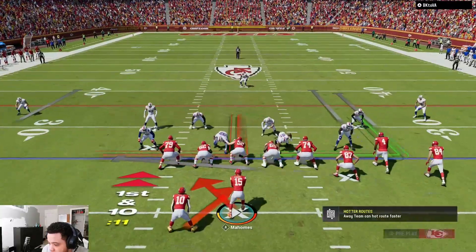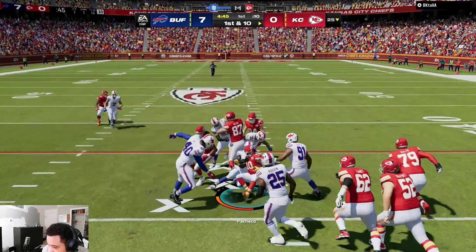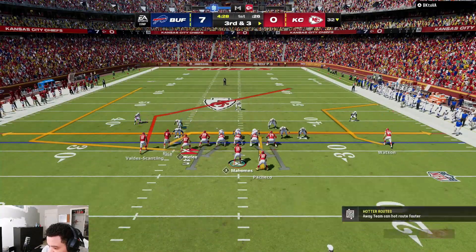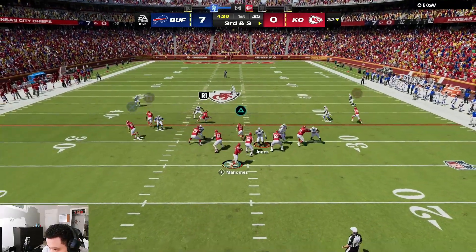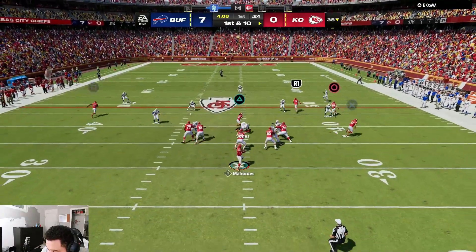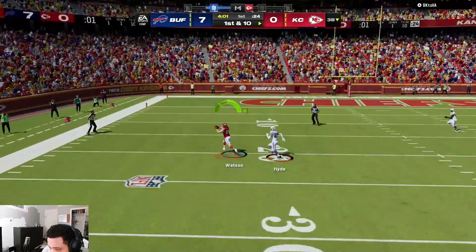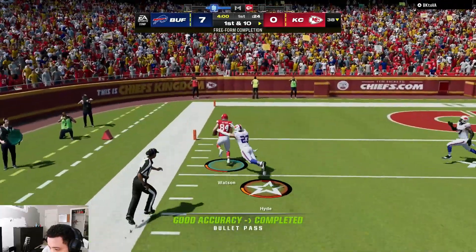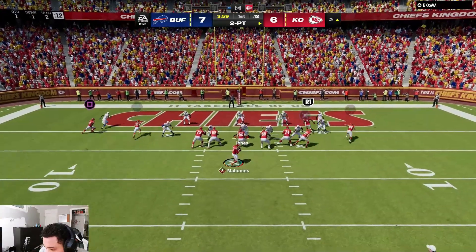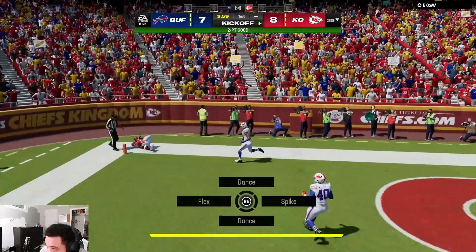We're gonna go with the Read Option — I'm gonna hand this off. Okay, we got solid yards. Set up just like this. Come down, got them right over the top. We're gonna do something like this — I'm gonna hit the slant in the back of the end zone, got it.